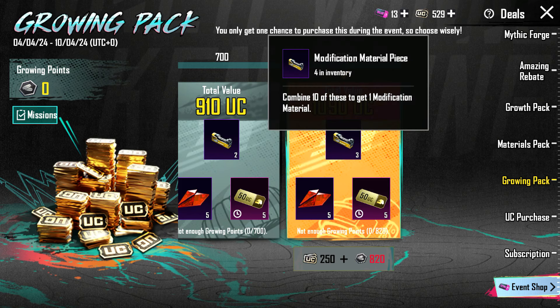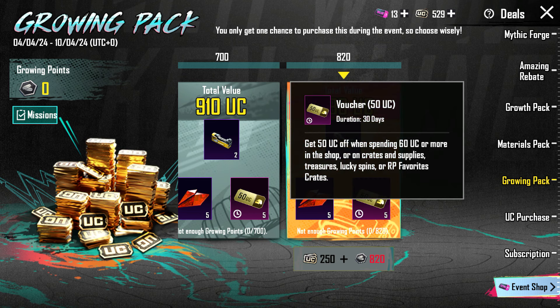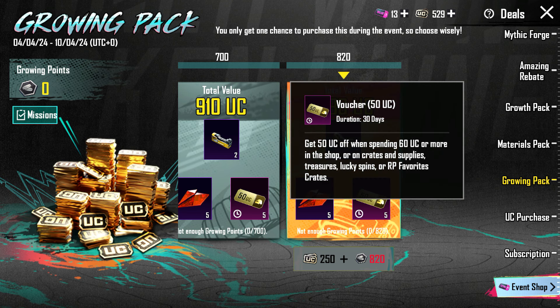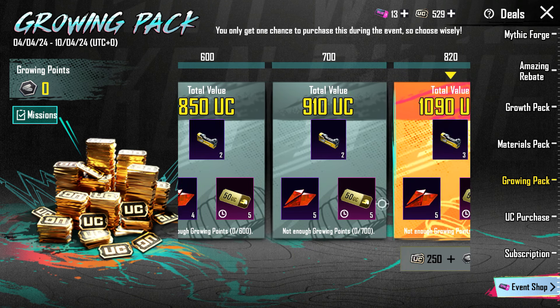The last one with total value is 1090 UC. Here you will get a mythic emblem, 5 and 50 UC vouchers, 5 and 3 modification material pieces. These are 5 UC vouchers and 50 UC. These are 60 UC spin and 10 UC.